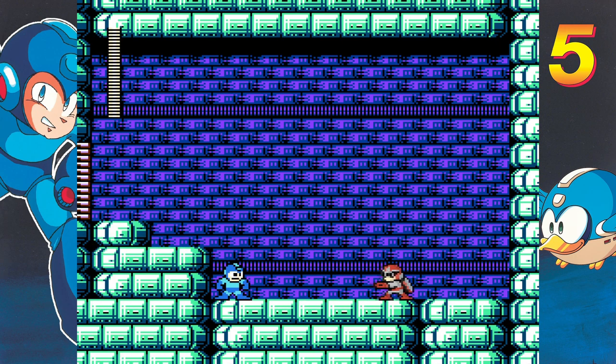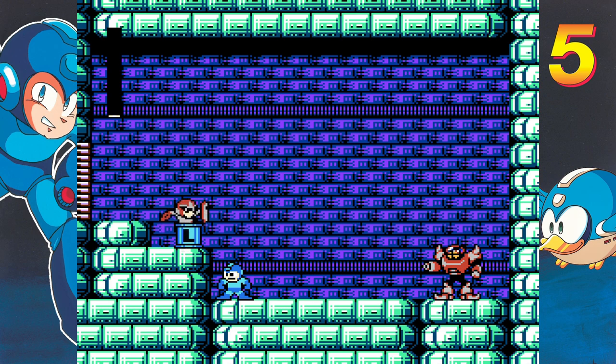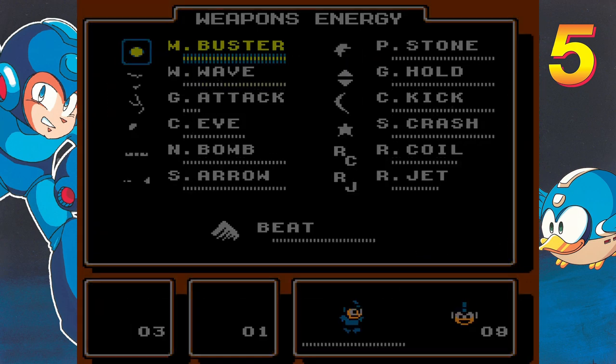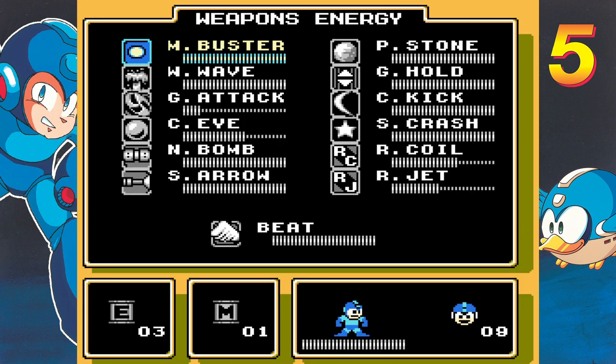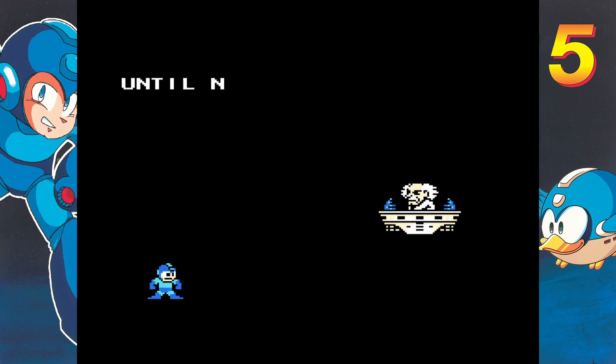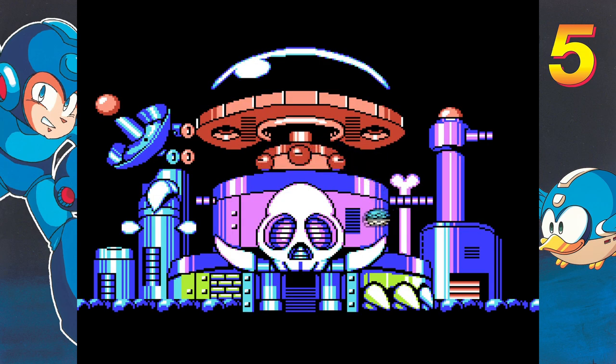Speaking of Dark Man 4, when confronting Proto Man in his hideout, you are backed into a corner where the real Proto Man appears. It's revealed that the Proto Man you've been chasing throughout the entire game is actually a fake — he is in fact Dark Man 4, a robot created by Dr. Wily to impersonate Proto Man and effectively frame him for numerous crimes as revenge for his betrayal in Mega Man 4, where he freed Kalinka from captivity. Proto Man then leaves as you face Dark Man 4, and upon his defeat, Wily challenges Mega Man to come retrieve Dr. Light, leading to another Wily castle.